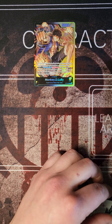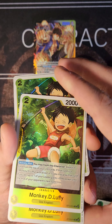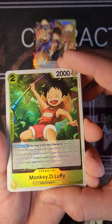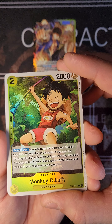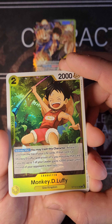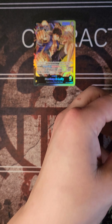Next we have the 4 Monkey D. Luffys — they're all babies here. Activate main: trash this character, reveal one card from the top of your life cards. If that card is a Monkey D. Luffy with a cost of 5, you may play that card. If you do, up to one of your leader gains 2000 power until the end of the next turn. All of them have the same effect.